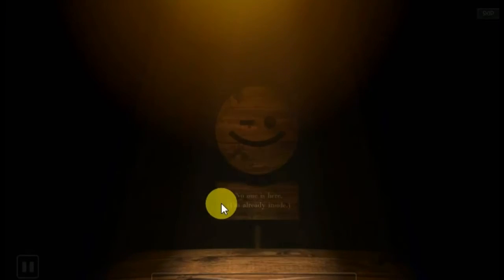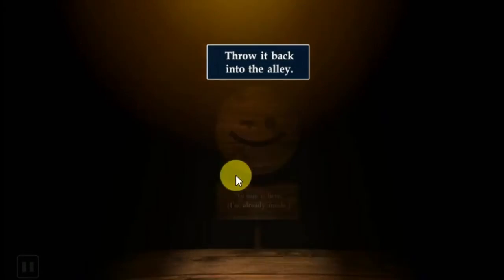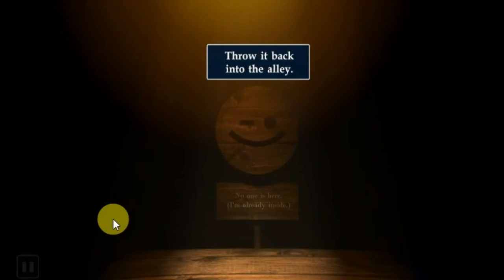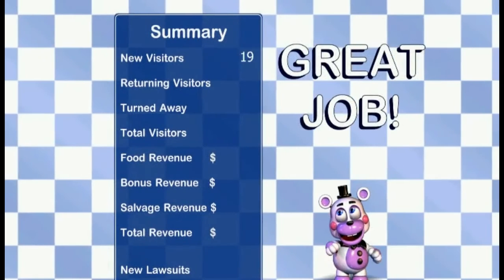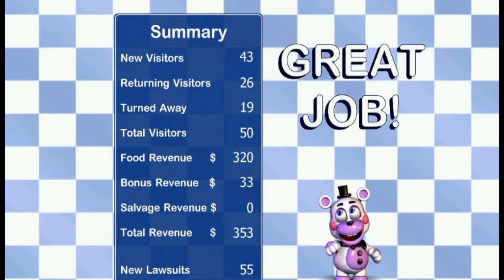Alright, so who do we have? Wait, what? Hold up. Wait a minute. What the freak? No one is here. I'm already inside. Springtrap's already supposed to be here. What? Because it makes sense - night two I got scared by Springtrap. But how was he already in my pizzeria though? I didn't even do anything. I'm so freaking confused.